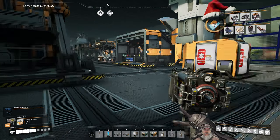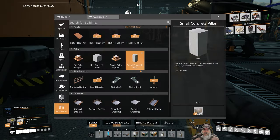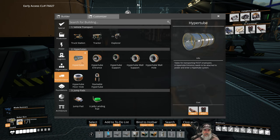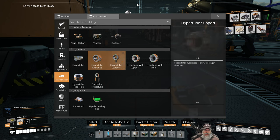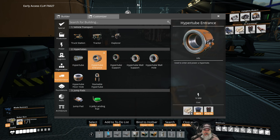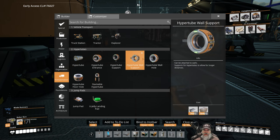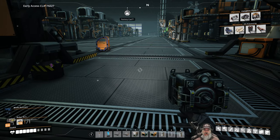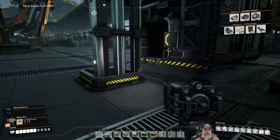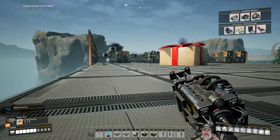The first thing we want to do is hyper tubes. We've unlocked all of that stuff, so let's take a look and see what we need to make those. We're going to need copper sheeting and steel pipes, and we're also going to need some encased industrial beams for the entrance, and some rods and concrete and plates for that stuff.